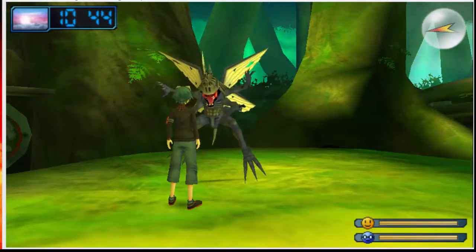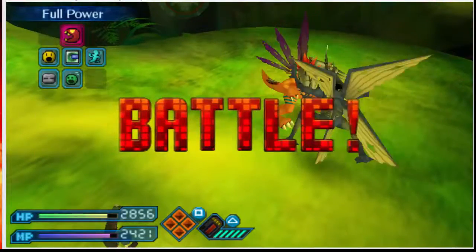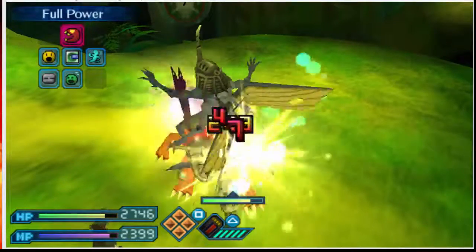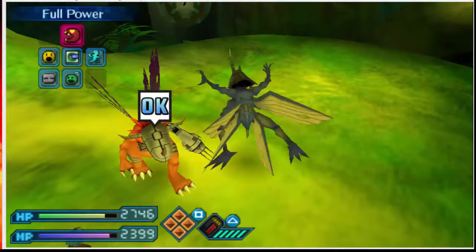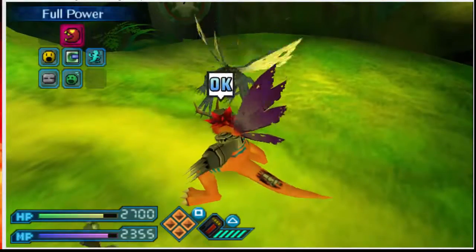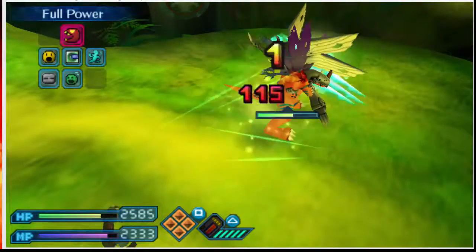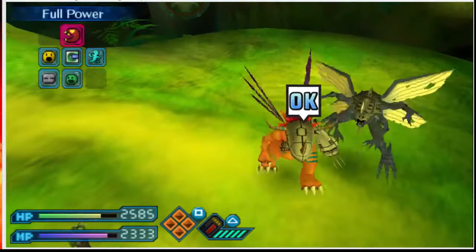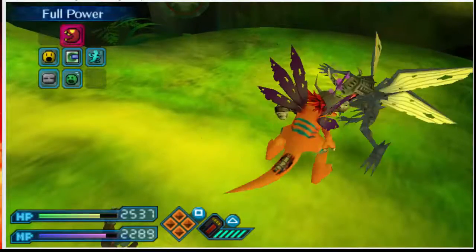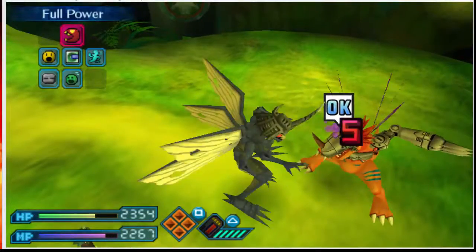Wait a minute — I thought this would be a legitimate Kabuterimon. Great, I'm going to have to waste my full power here. Or maybe not. If I go down to 2,000 HP I'll probably use the Giga Destroyer. I figured out half his health — he's only taken a small chunk of mine. That poison's not going to go well for any Digimon under my tamership.